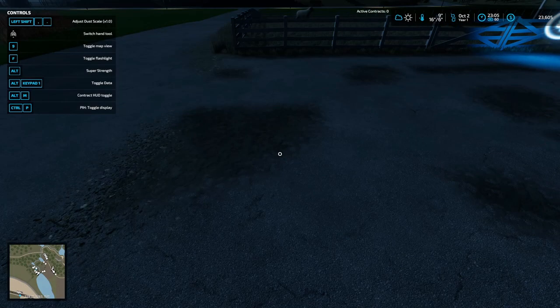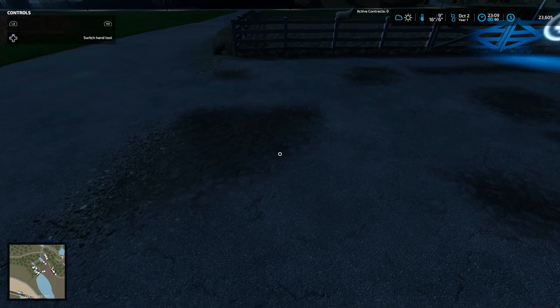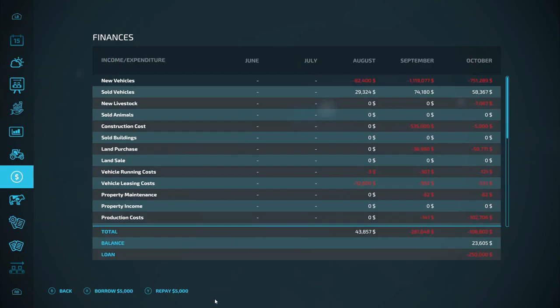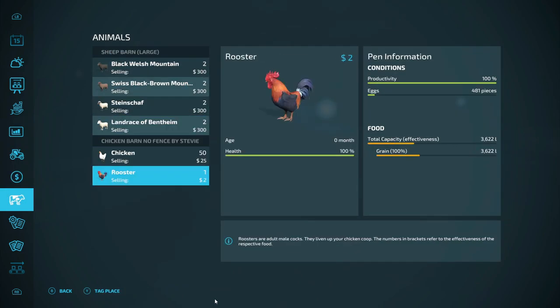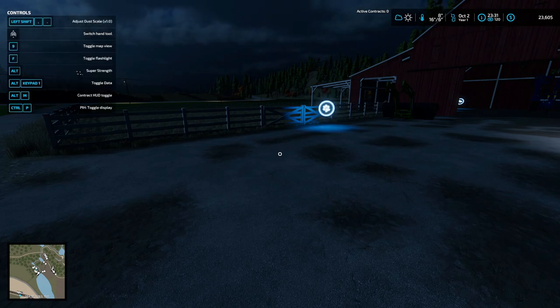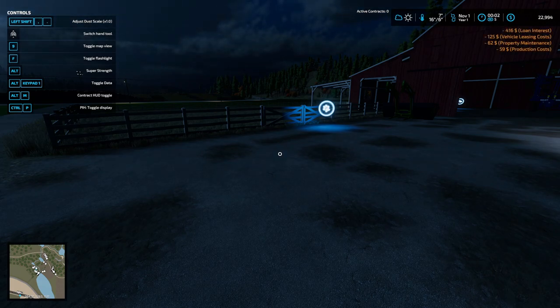It's just about 11 o'clock and the rain has stopped. We're at 177 there and we're not doing too bad on animals. I ain't worried about the chickens - it's the sheep I'm worried about. I want to show you the midnight prices. Yep, right there: 416. Vehicle leasing: 125, property maintenance: 62, and production costs: 59 dollars.